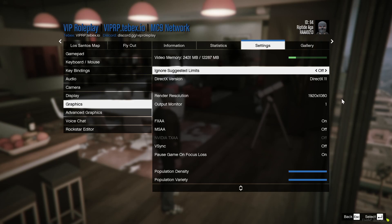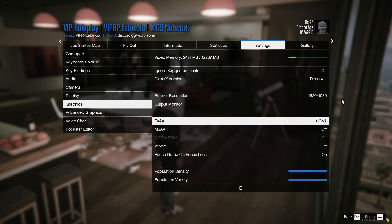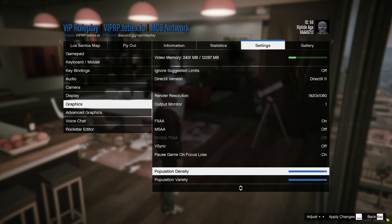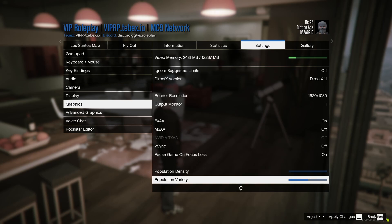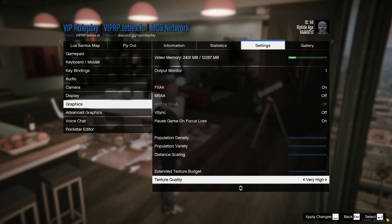Now in the graphics settings, make sure DirectX is set to at least 11. Also, population density, variety, and all of those options are genuinely useless and do not affect anything in the game unless you're playing story mode — since we're playing FiveM, skip all of that.